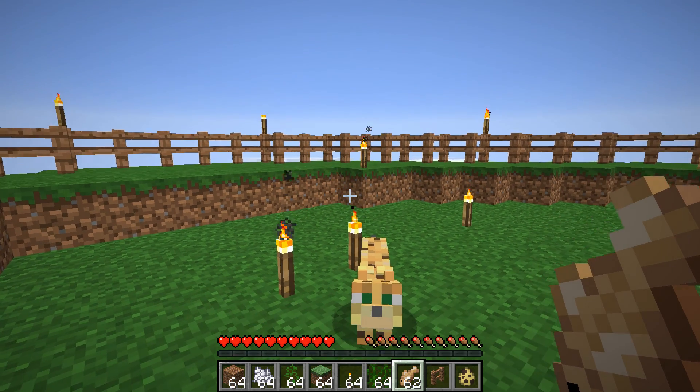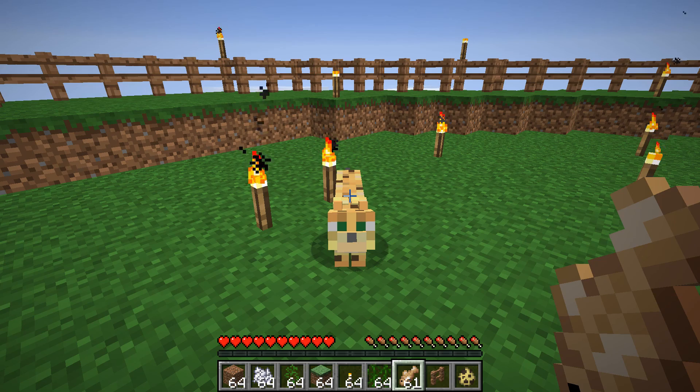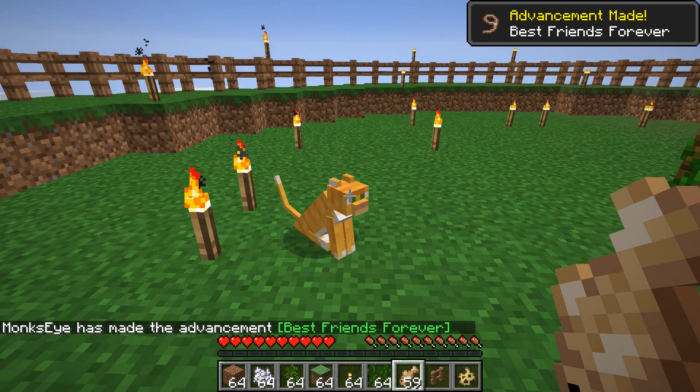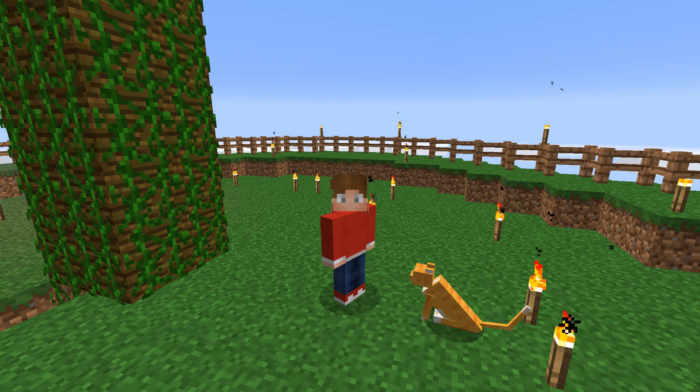Then you will see him put down his head and approach you. That's the only moment in which you can tame him by feeding him the fish, and then he will change into one of three possible types of cat.